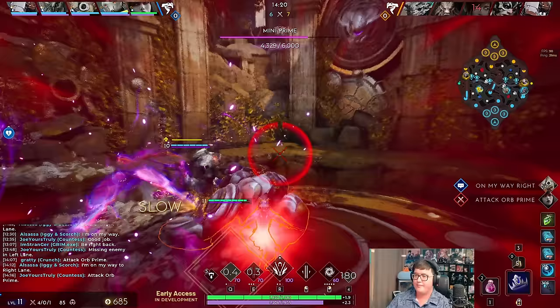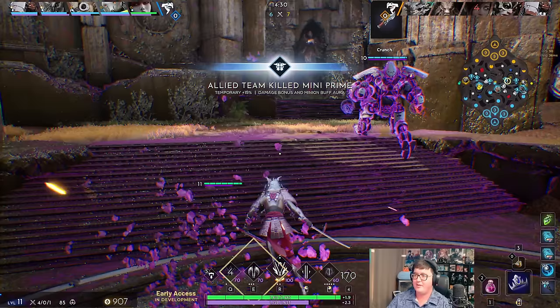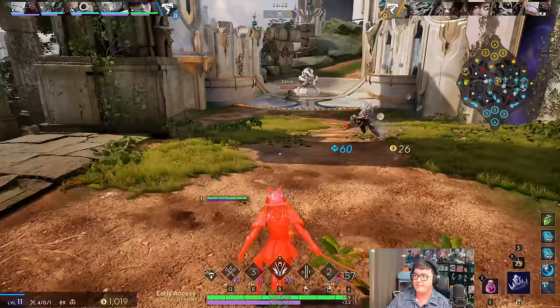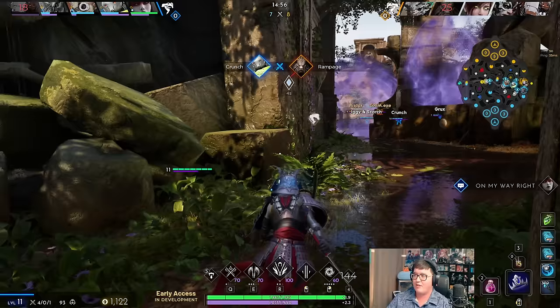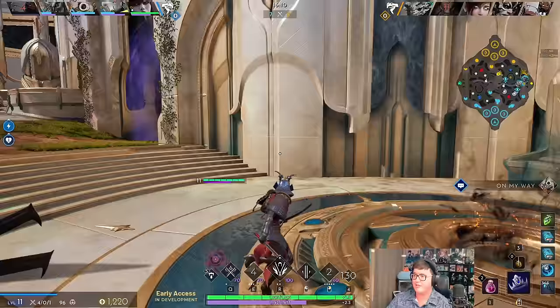We can go on Mini Prime — he's making the call, let's definitely help. I said I wasn't going to roam, but with how things are looking I might roam just to grab the river buff and hit mid, so I'll hover and see what happens. Now we're giving up our T1 left side tower, which means we potentially get a T2 mid.